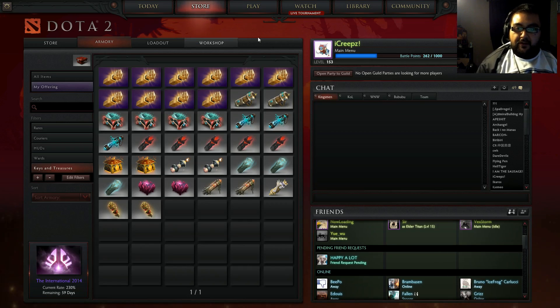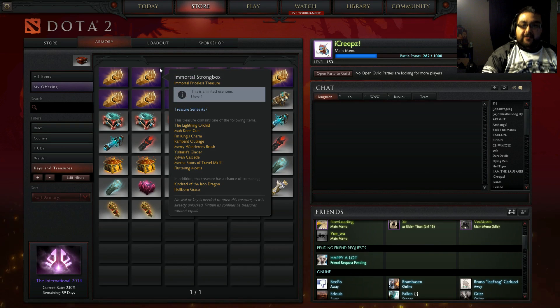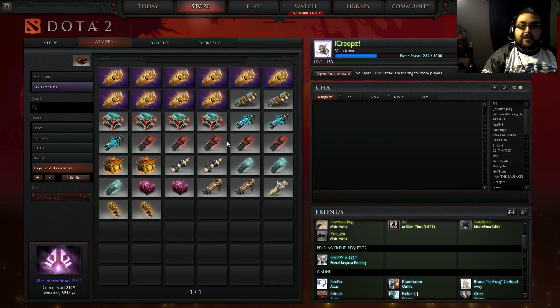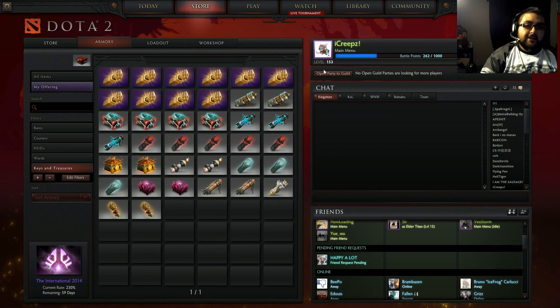What's going on guys, Creepstar here and we're going to be opening some more Immortal chest items. As you saw in my last video I opened up two, and I went ahead and got more compendium points so now it's level 106. Now I've got about 10 more chests — two, four, six, eight, ten — so let's go ahead and open these up and hopefully we get lucky.